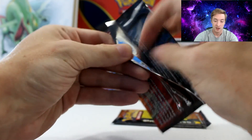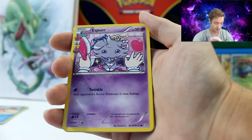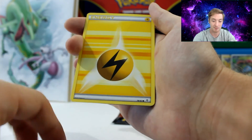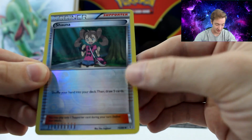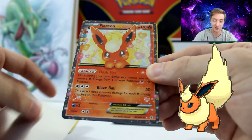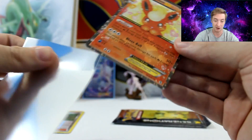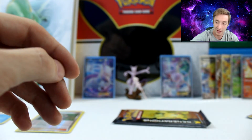Second to last pack, we have a Charizard — come on, Mega Charizard! Having five EXs already is pretty nice. We have an Espeon, a Team Flare Grunt, a Maintenance, a Machop, a Lightning Energy, a Doduo, a Shellder, and a Reverse Holo Shauna. And the second to last card is a Flareon EX — we have another EX! And the last card is just a Hitmonlee — false alarm everyone. But still, another EX from the Radiant Collection — a really cool one.